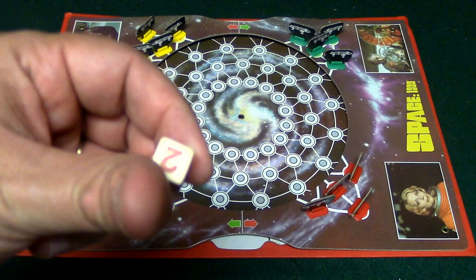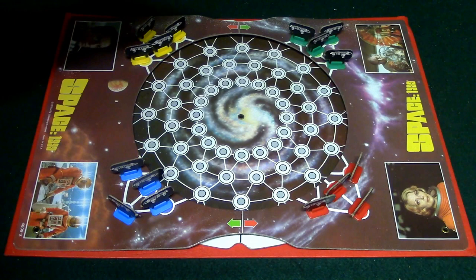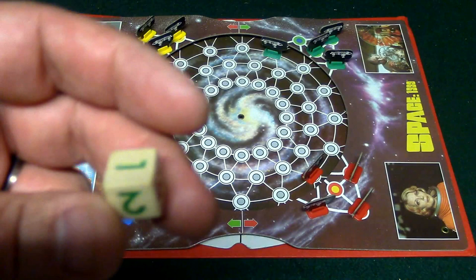You're going to be able to move your pieces off of the planet here onto the board one space. So, in the beginning, everyone's going to go ahead and move one space. Let's say I move here, yellow moves here, green moves here, and let's just say red moves over here. So, the next thing that's going to happen is I'm going to roll this die, and the number that I roll is basically going to determine how far the wheel is going to go.